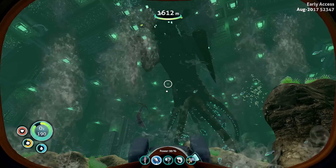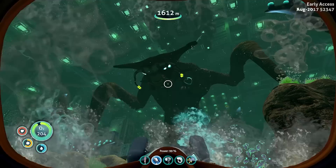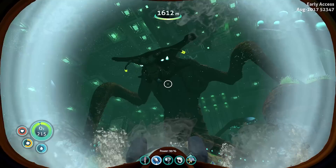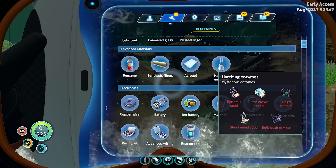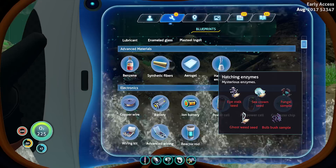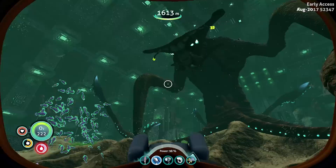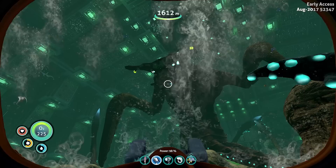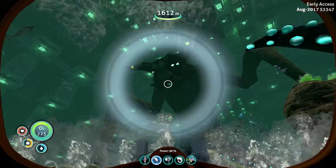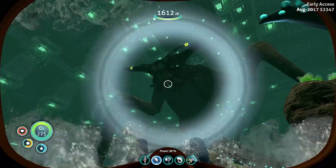If you are wondering why this thing is talking to us — it communicates to us telepathically. Those instances in the past where we would get visions and it would ask us questions and it would be this weird shadow thing — it was the Sea Emperor communicating to us telepathically, trying to lead us down here to help. Hatching enzymes require: stalker seed, sea crown seed, fungal sample of the bulb — and those teleporters pretty much lead to all of these locations. I'm going to go ahead and pause it here because this has been going on for a bit. I hope you guys still enjoyed the episode — I know it's not as exciting as all the others, but we are uncovering a lot of the backstory and exposition. If you guys are still enjoying the series, let me know in the comment section below. Hit that like button if you enjoyed the video and subscribe. Turn notifications on to keep up to date with all my latest videos.